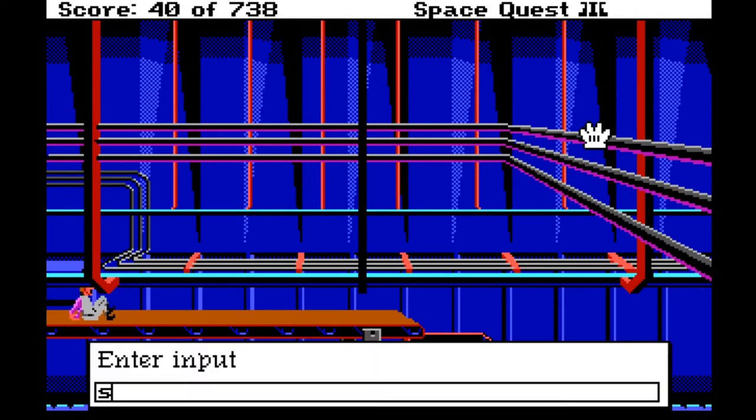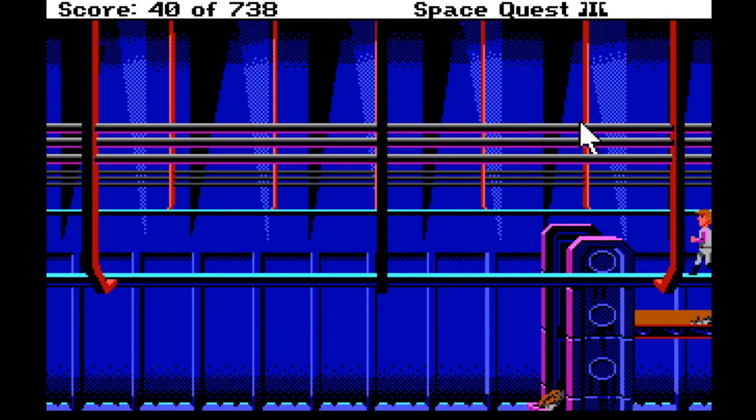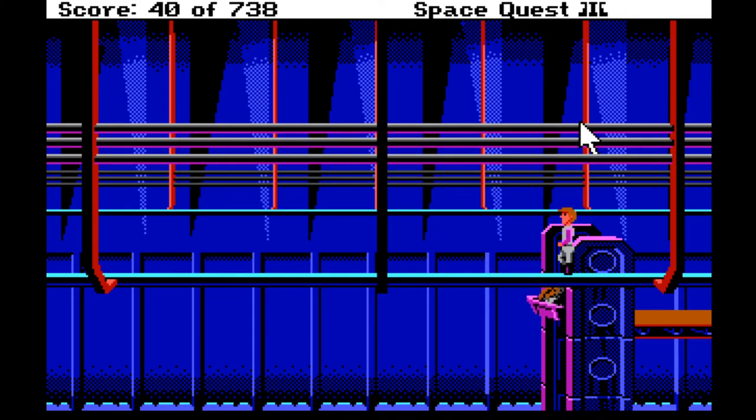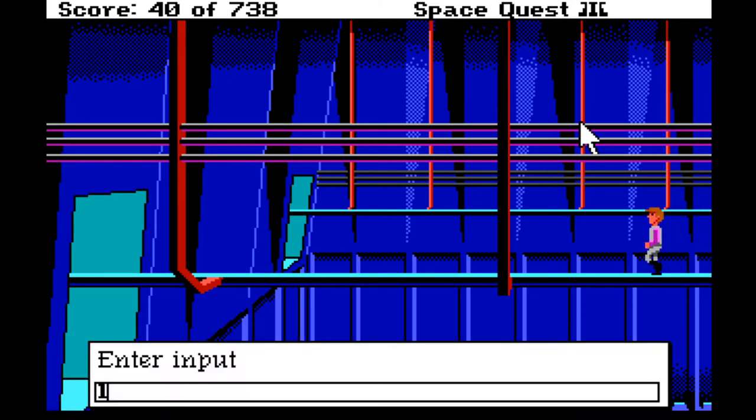Come on - stand up, jump! We're back up here. Well done Roger, you did it! Let's head all the way over to the left. Did we try looking around here? 'You're standing on a narrow rail suspended high above the floor of the freighter. A conveyor system below leads to the right grinder - be careful, it's a long way down.' Okay, we knew that. Let's go all the way back over to the area on the left.